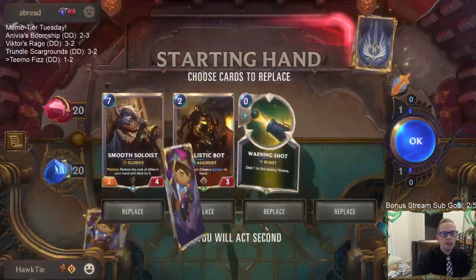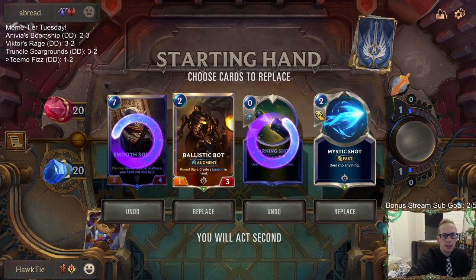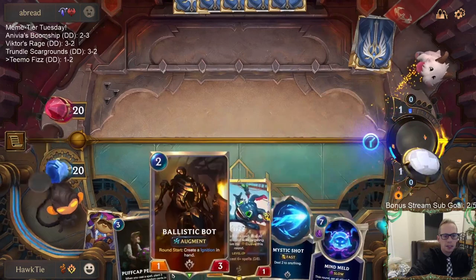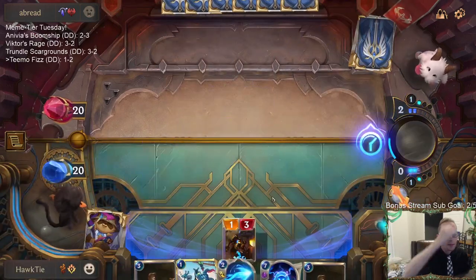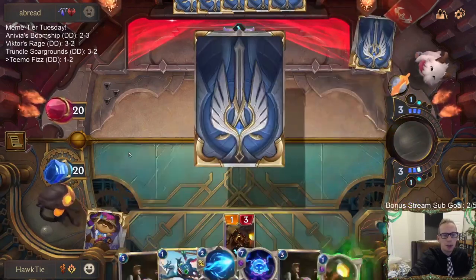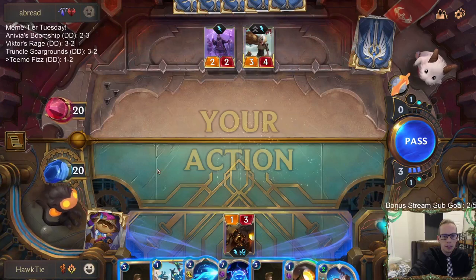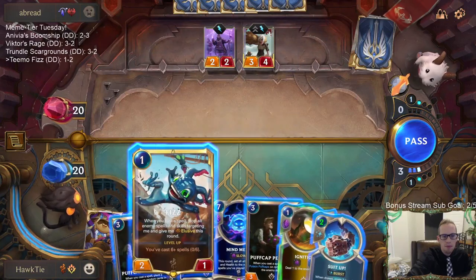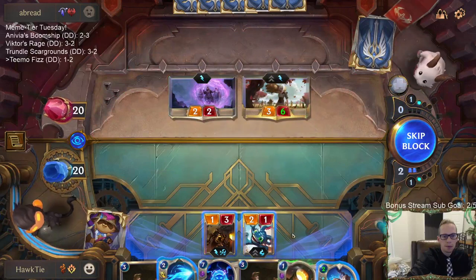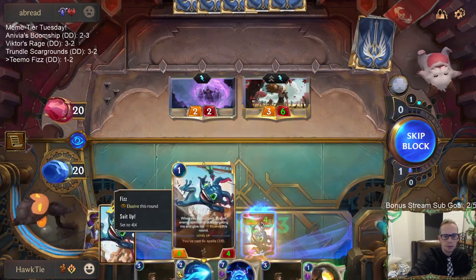Game 4 is against Taric Riven — that's a cool combination. We're going to mulligan some cards and keep the Bot and Shot. Good opening hand with Bot and double Peddler if we have time to get that all going. We could do the Suit Up — that's a three-six.